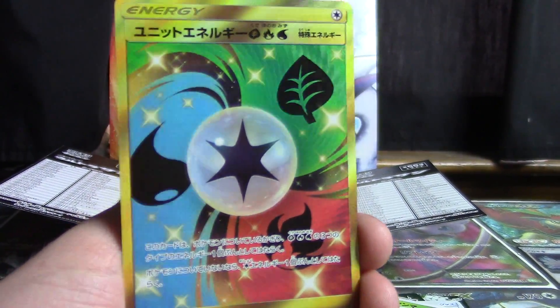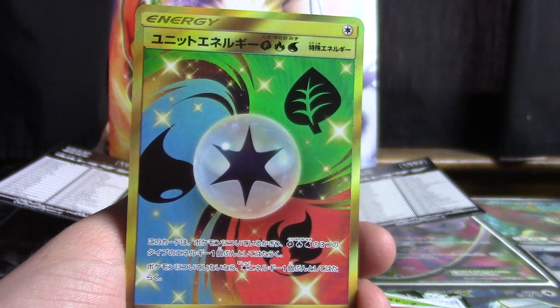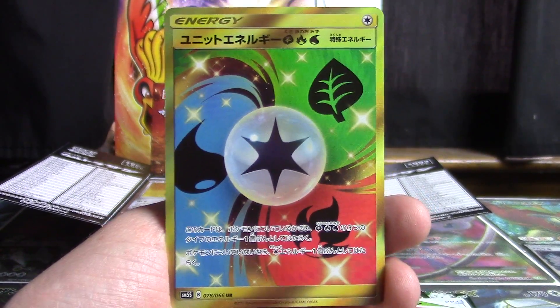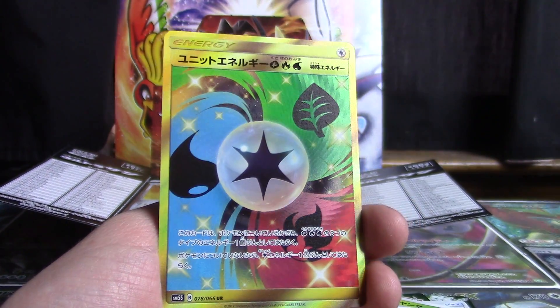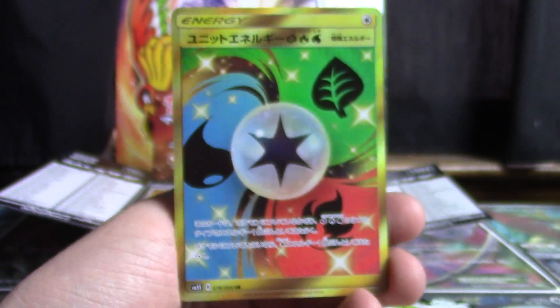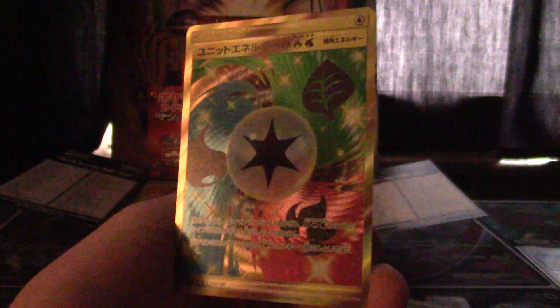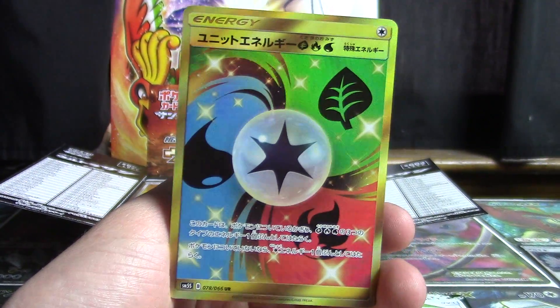The Unit Energy Ultra Rare — I'm so delighted to have this. It's so pretty. It's actually my favorite of the two as well because of the colors of the typings on the card. That is gorgeous! The water, the fire, the grass type all swirling — beautiful gold sparkles and then that central colorless energy symbol to bring it all together. 78 out of 66, it is the last card in the set. It's so mystical. That is a true blue knockout of a card.